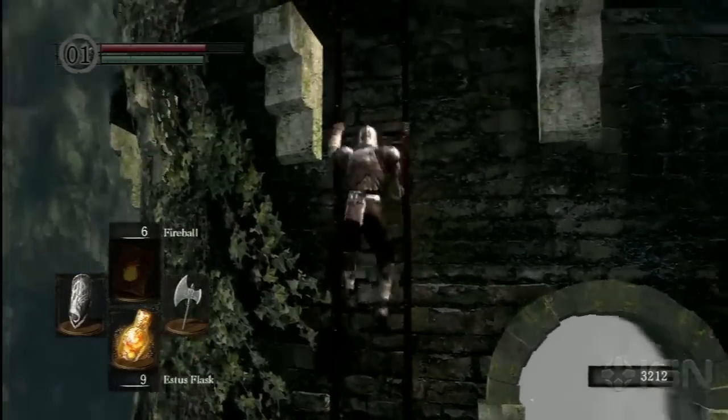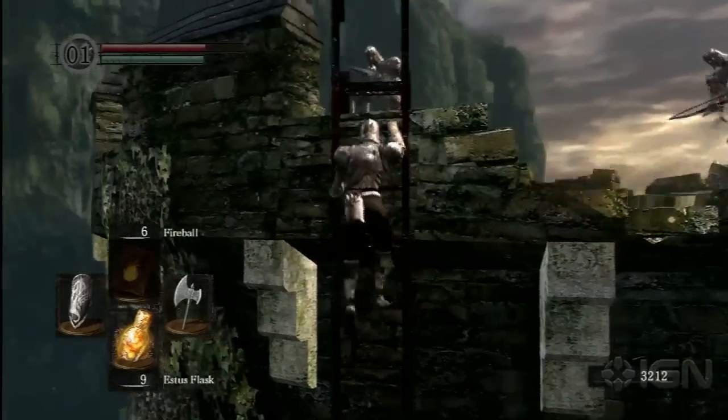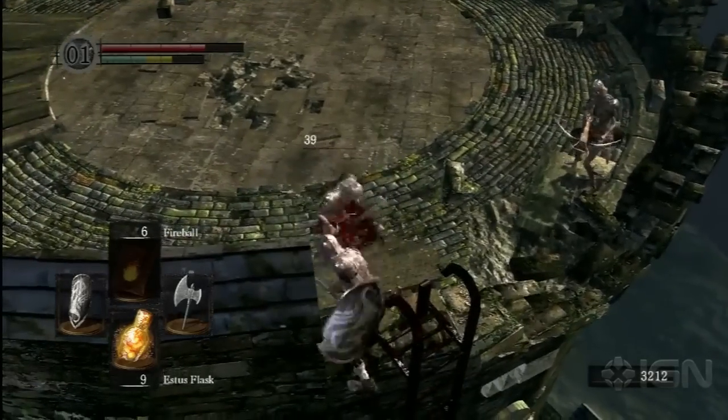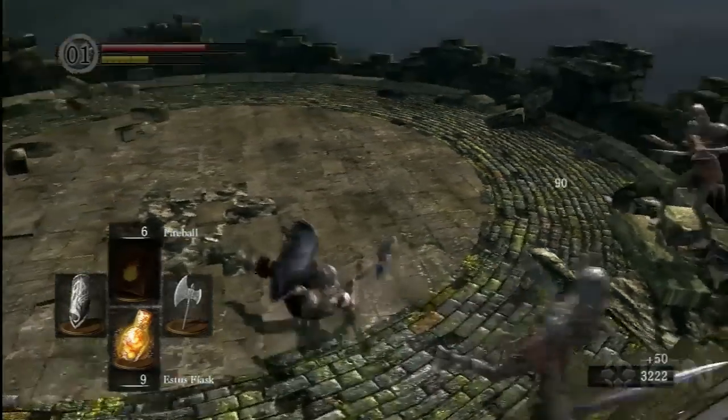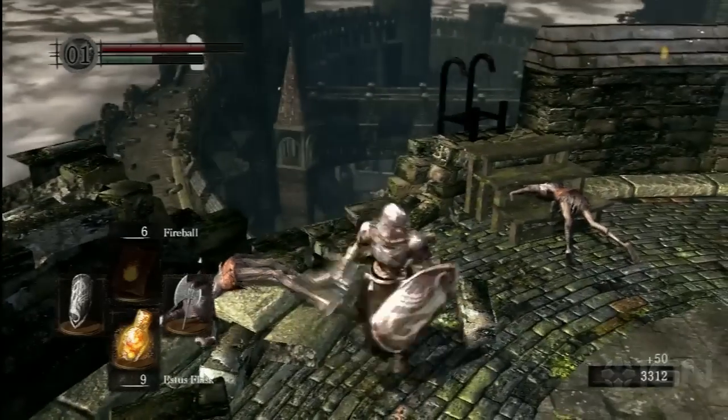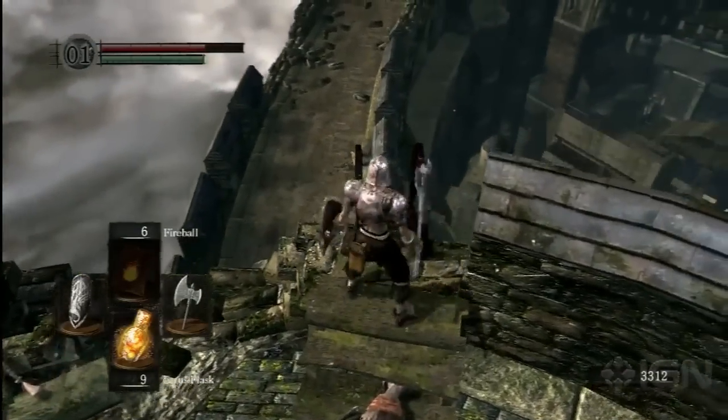First up, climb up this ladder right by the door. Remember this area because A, you've got to take out the snipers here every single time — you probably know this by now — and B, you're going to come back here later once you trigger the boss. So now that the snipers are taken out, climb back down and make your way across the bridge.